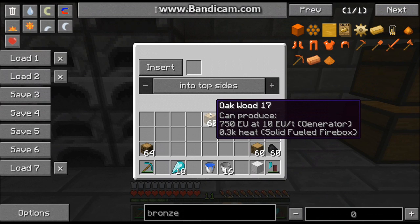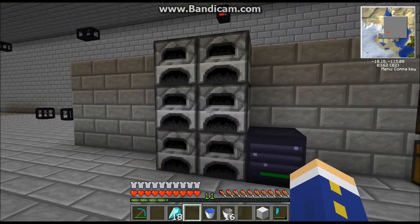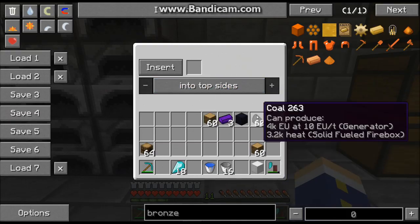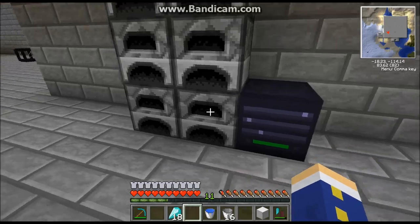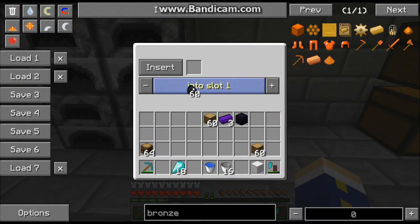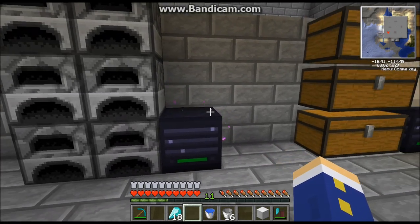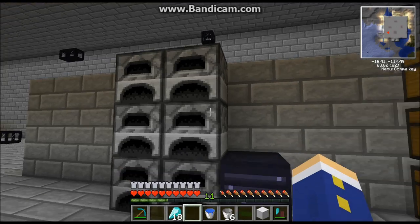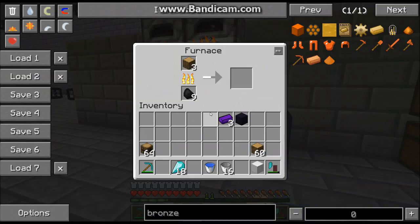My final example: you can hook the router up to some machines. Say you want to make charcoal quickly across several machines. Take your coal, insert it, and you can specify what slots to put items in — for example, slot one corresponds to a specific slot in the machine. Dump the coal in and the router evenly distributes all of it across the machines. Set it to slot zero and instantly every machine is making charcoal.